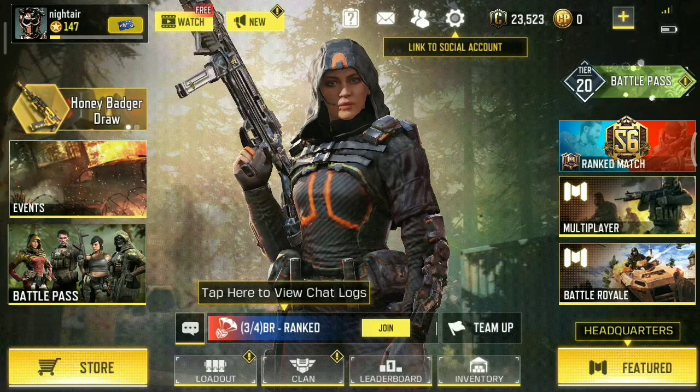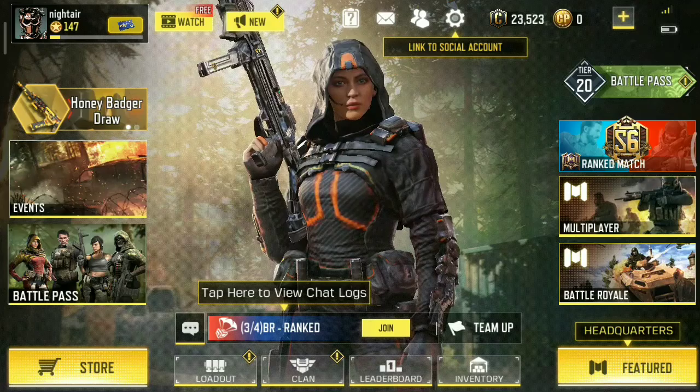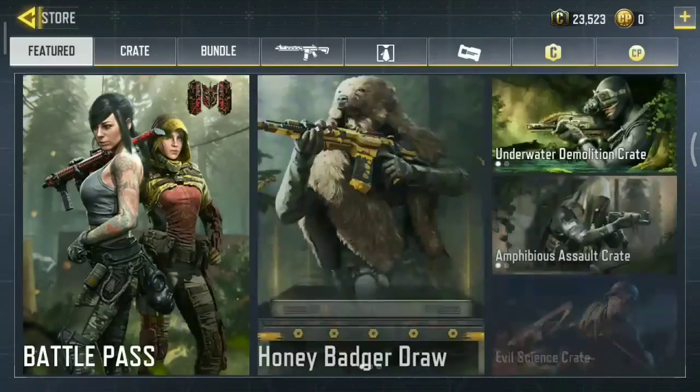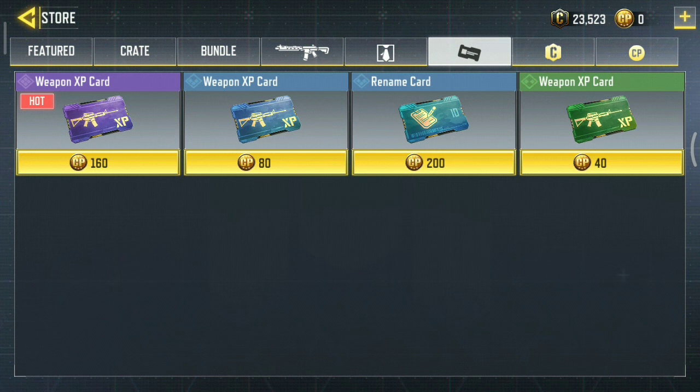Hi everyone, welcome to my YouTube channel. In this video I'll be showing you how to change your name in COD Mobile. The first thing you need to do is visit the store, and in the store go to the card section. Here you can find various weapon XP cards and rename cards. Click on the rename card.